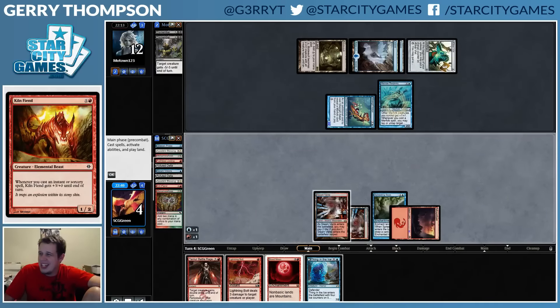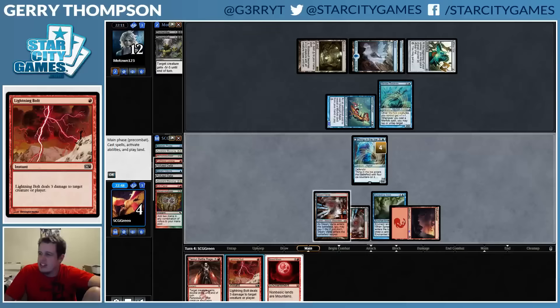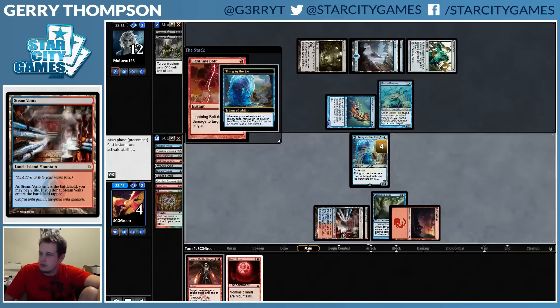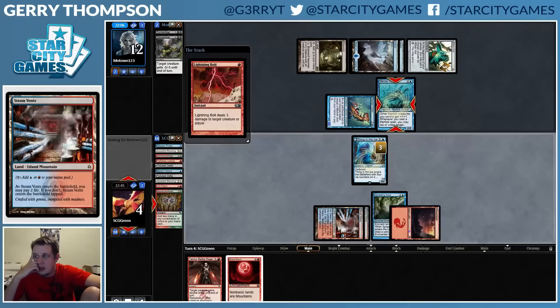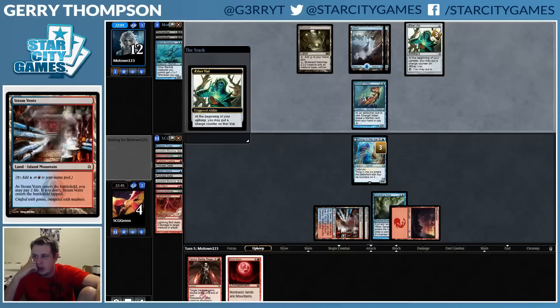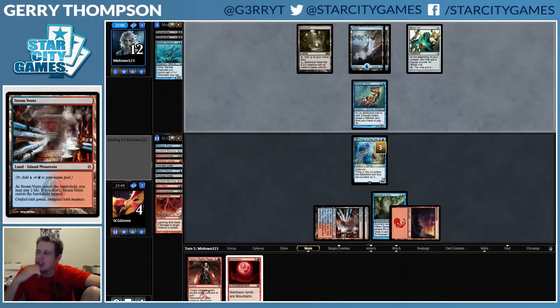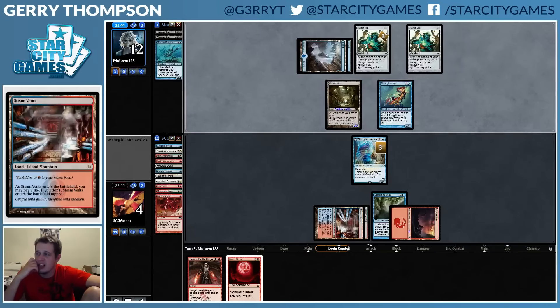All right, there's our Thing — we're not dead, we're pretty dead but not dead-dead. I just need a lord or a way to remove my Thing. We needed them to just have a bunch of Merfolk instead of more Dismembers, but that's a tall order. When are Pyromancers good in this matchup? All right, I can beat a second Aether Vial — I can definitely beat that.